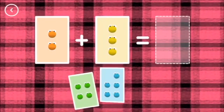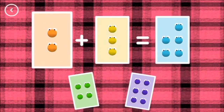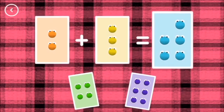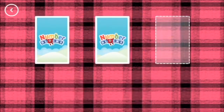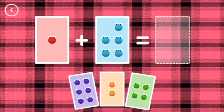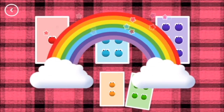If you start with this many, and add this many, how many do you have all together? 5. 2 plus 3 equals 5. Correct! 6. 1 plus 5 equals 6. That's a correct answer.